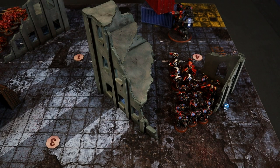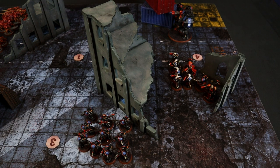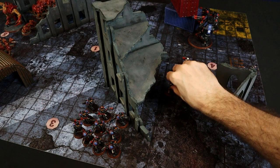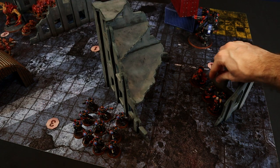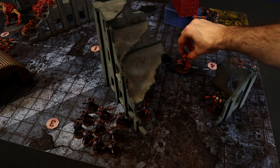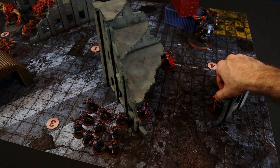The Inferno Squad advances first toward the objective, rolling a 3, and takes control of it. The Sternguard also advances on a 3, positioning themselves inside the building ready to fire. The Lieutenant advances and catches up with the Inferno Squad while staying close to the Sternguard. The Captain moves normally toward the center of the battlefield, remaining in cover. The Apothecary advances but stays in cover just outside the building, as there isn't enough space inside.